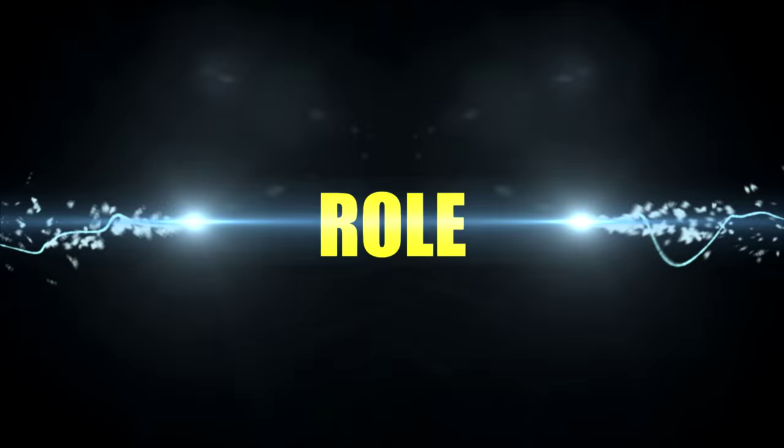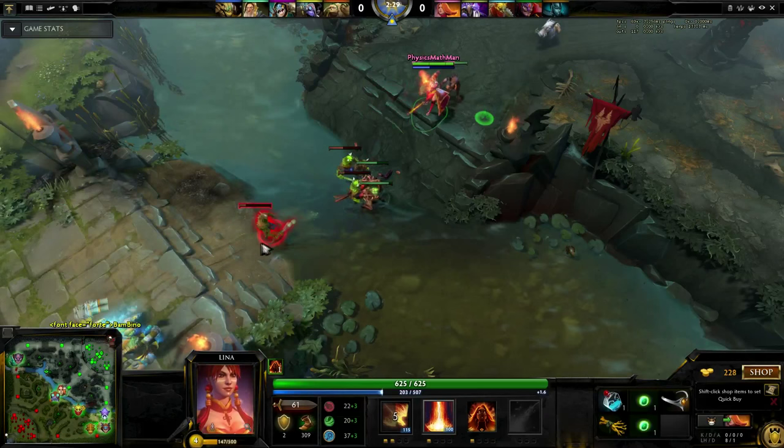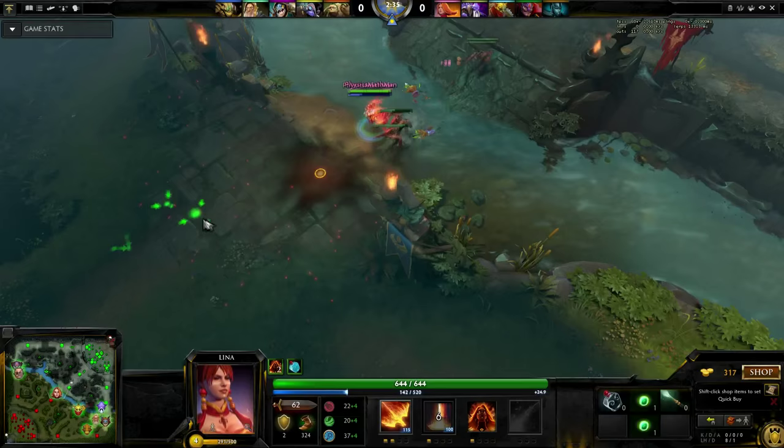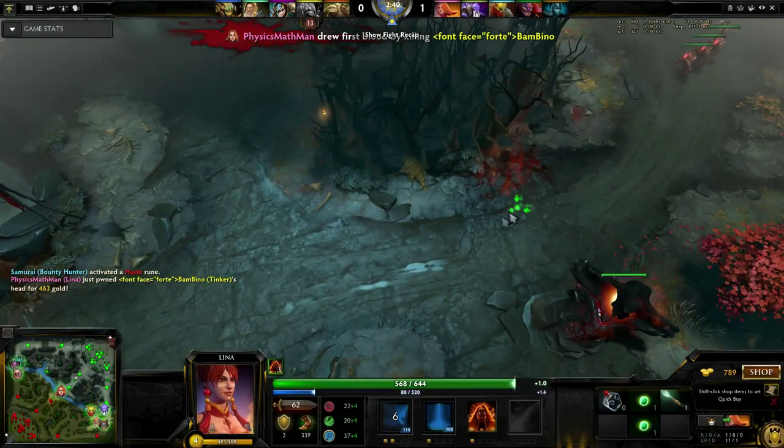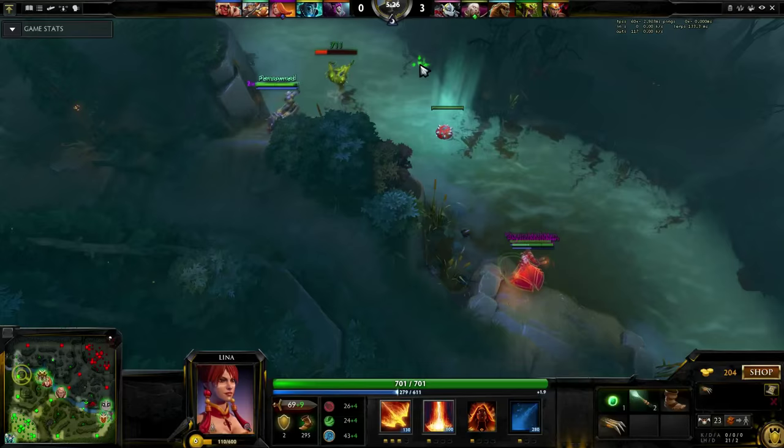This guide will cover a semi-carry Lina mid, where she is very popular at the moment. In my opinion, the hero's gameplay is very formulaic, and thus a good choice for beginning players. In lane, with only a few levels, Lina is actually quite powerful. However, her last-hitting abilities are not so strong at the beginning. Because of this, it's often useful to use Dragon Slave to grab last hits, preferably damaging your enemy lane partner at the same time. Alternatively, a value point in Fiery Soul should be skilled to help your last hitting.